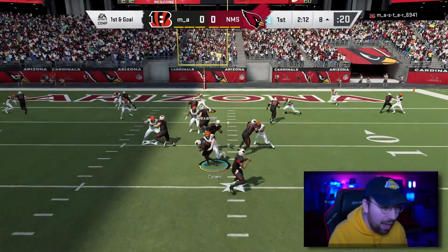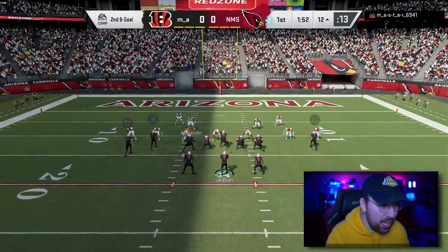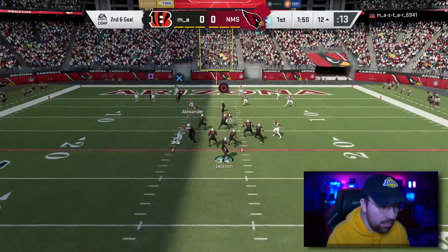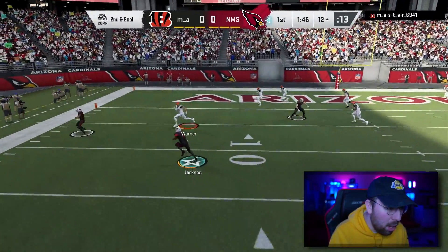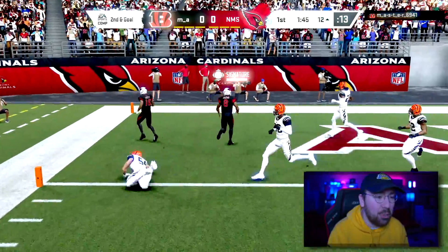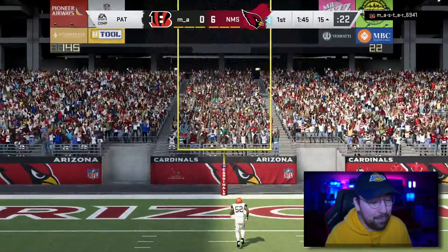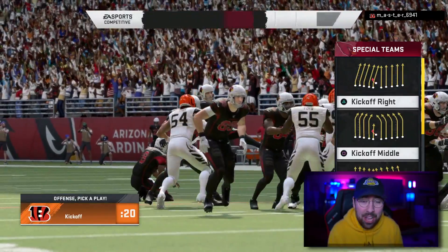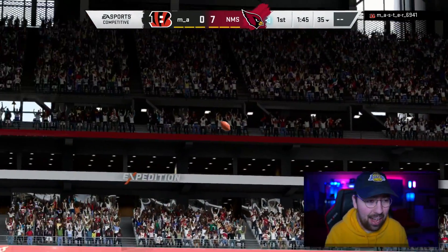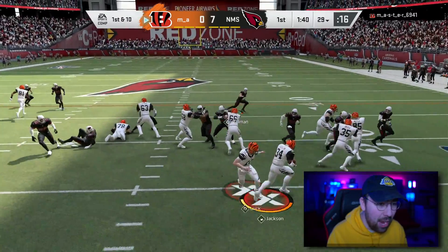I kind of want to do halfback draw here, but he blitzes — Kevin Green got me from the outside. Going max protect offense, I don't want him to sack me. We're actually just gonna take off with Lamar. We got decent blocks and that is why you get Lamar Jackson — the mobility out of the pocket is just nasty. Other than that first sack on the very first play, I'm confident in our offense right now.